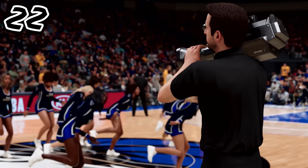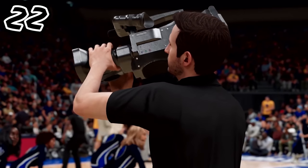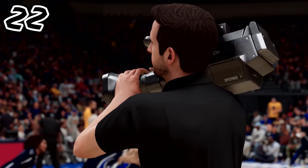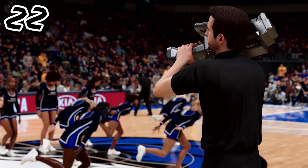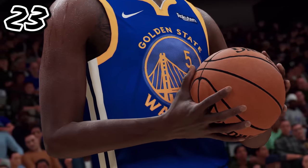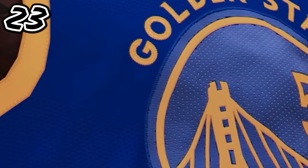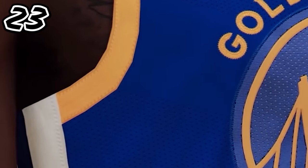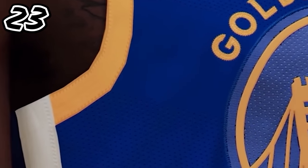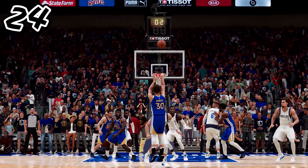Number twenty-two: something I personally like is that even the cameraman has detail, and the camera itself is high definition. They really went out of the way to put detail into that camera. Number twenty-three is the jersey — look at the fabric. You can see the little holes in the jersey, the different materials from the logo itself to the lettering to the jersey fabric. Everything has its own material and detail.